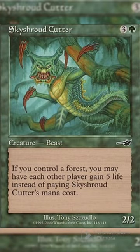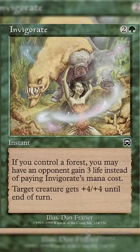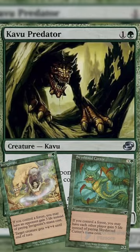Then, using the alternative 0-mana casting cost of Sky Shroud Cutter and Invigorate, you can jack up your Kavu to be 12 power or higher and quickly stomp out the competition, winning you the game.